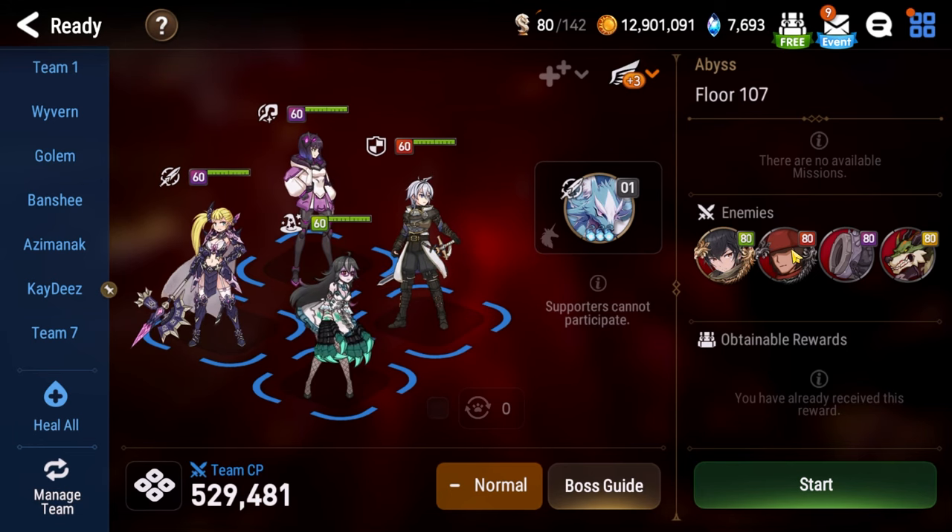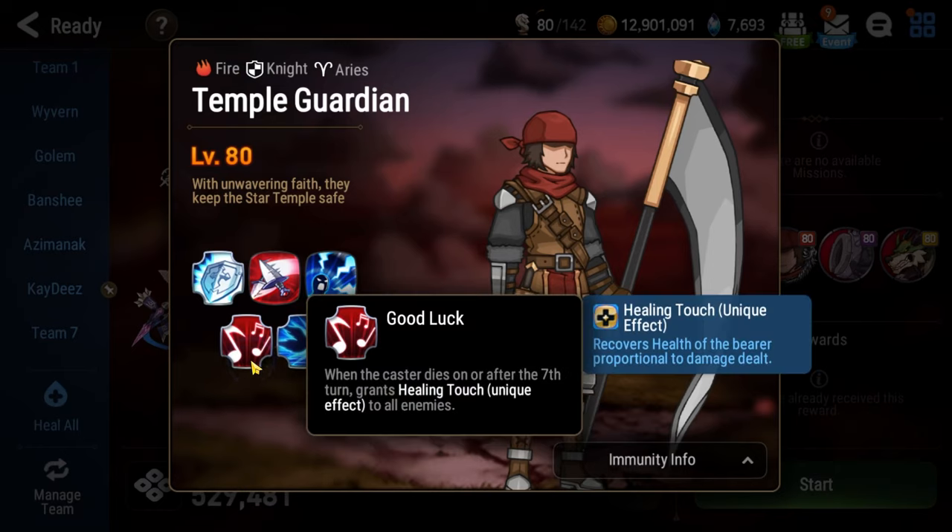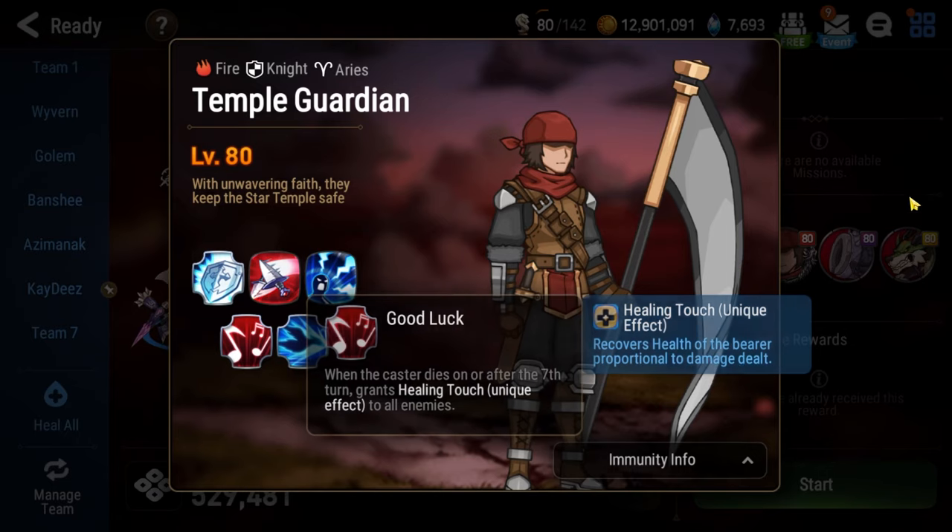You basically have to stall for time, wait, and pick your windows for when you can burst down the Temple Guardian. But as a bonus, if you take too long on the first floor, you get a good luck passive that gives lifesteal to everybody when you start fighting Pavel. That could help with your healing problems if you're using a character like Montmorency or Angelica or Tamarin — if those are your only real healing options, then you're going to need to stall long enough through all the cannon chaos to get this Healing Touch passive.